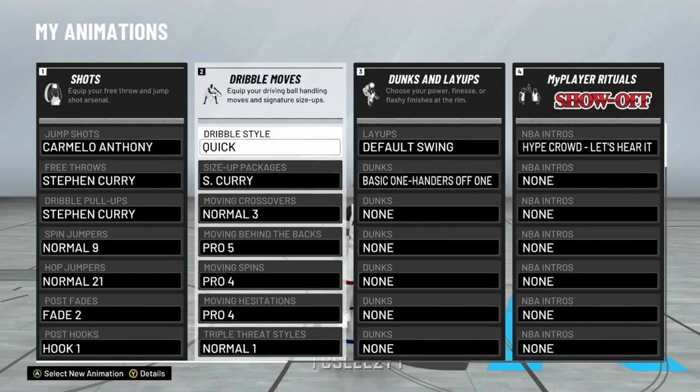Just pause the video, take a screenshot, do whatever you need to do. This is what I'm working with right now — these sets of dribble moves.